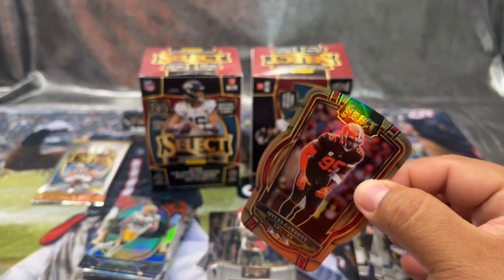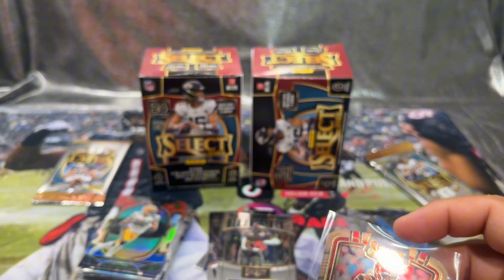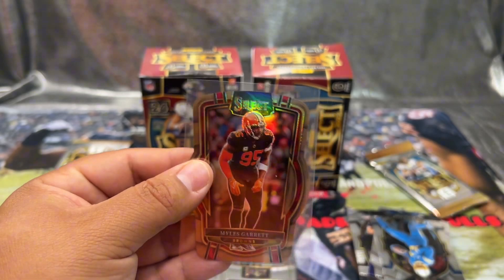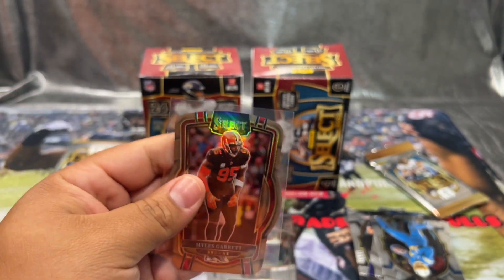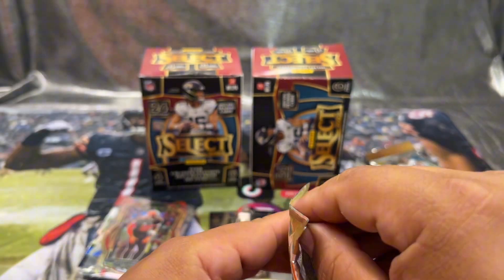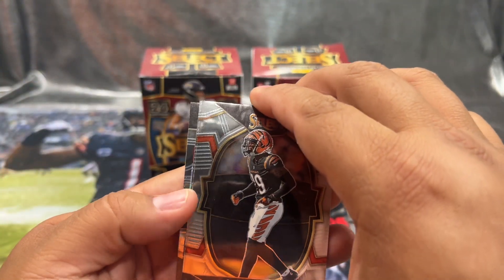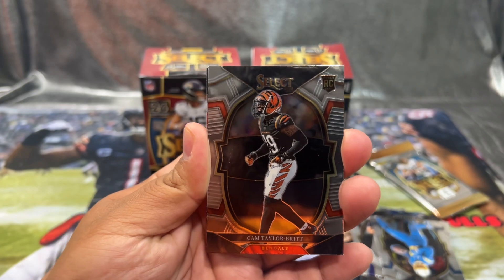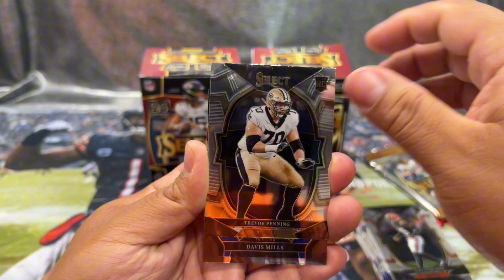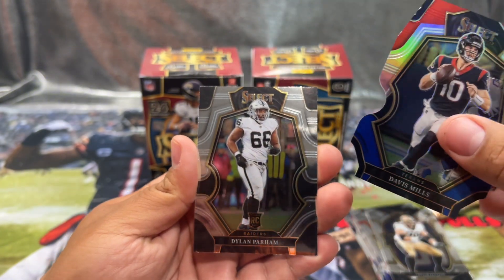I'm wondering if in each box you get a numbered card — that'd be pretty cool, a numbered card in each box. Miles Garrett 51 out of 99 is interesting. Maybe I get a numbered card in each box — that would be pretty cool. We also have another die cut: Cam Taylor-Britt, Trevon Diggs, Davis Mills on the die cut, and Dylan.